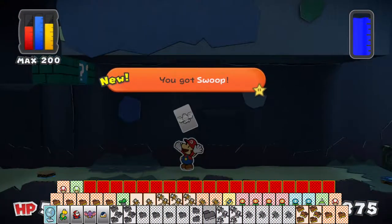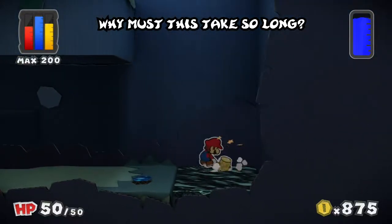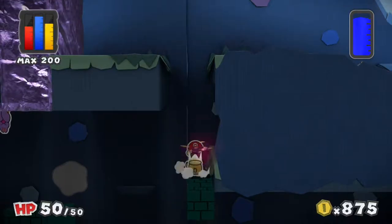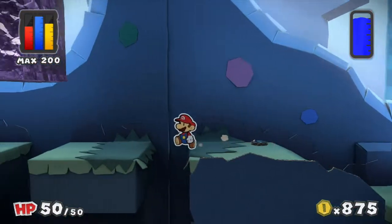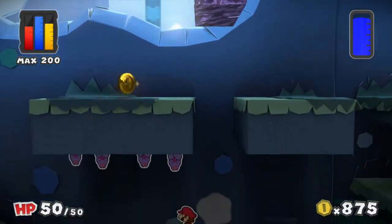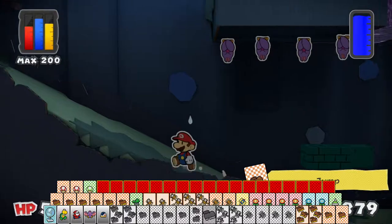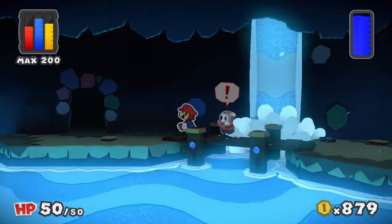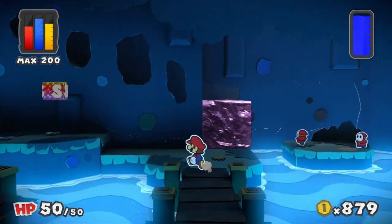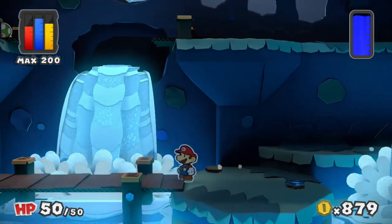Jumping down here lets me grab the swoop card. Speed run time! I'm going to go get the colourless spot now. When you hammer the walls, the swoops come flying down, but if you don't hammer, you're all good. You should be able to outrun them — careful on your way back as some Shy Guys like to jump out on you. I recommend just holding forward, running towards the waterfalls. But we have all six Rescue Squad Toad members, so let's return to the rendezvous point.